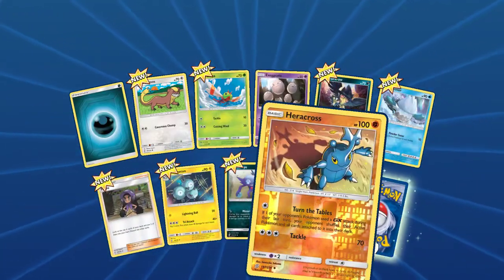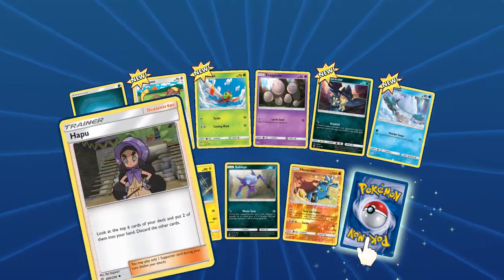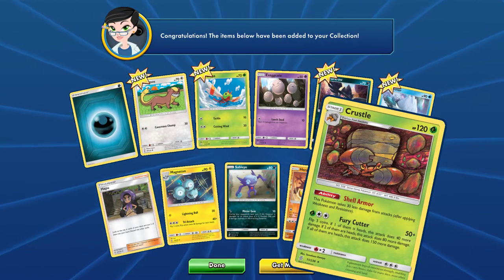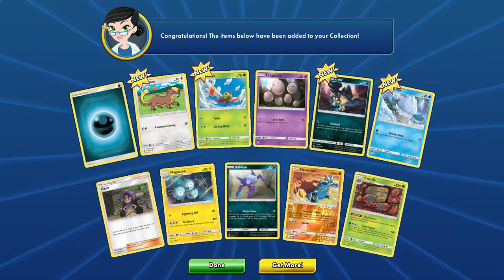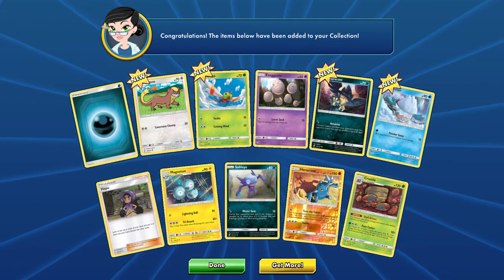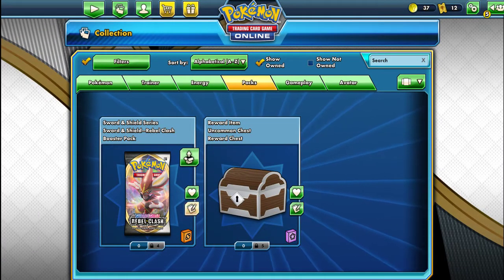We got a reverse holo Heracross — not bad. We got Hapu for those of you who like lollies. And we got Crustle — not a great card but I kind of like the art. Imagine seeing that when you go digging, it'd be kind of scary. Okay, on to Rebel Clash.